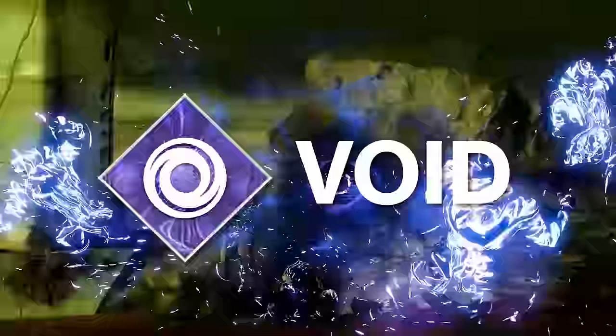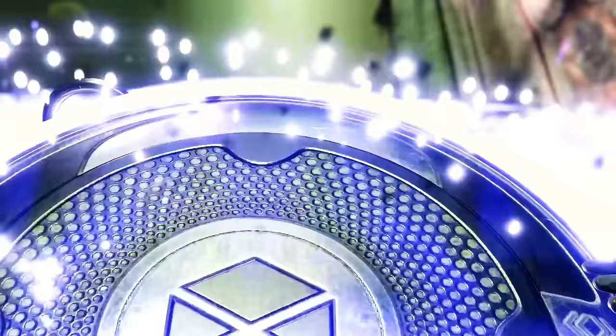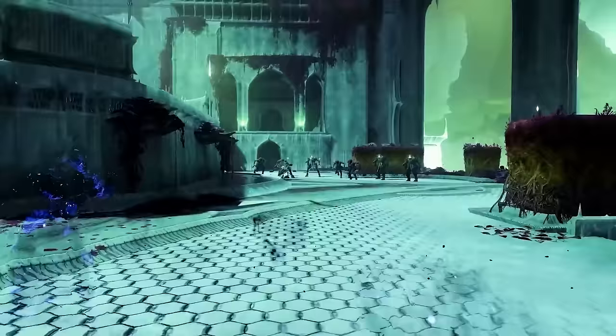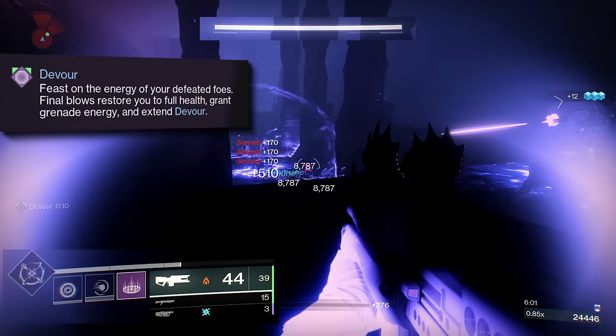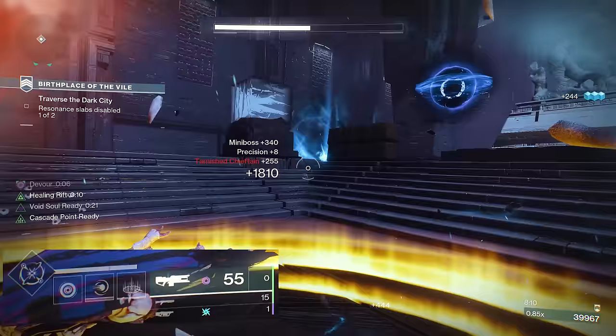Void subclasses specialize in debuffing enemies and personal survivability in a few different flavors. It features four buffs and three debuffs, making it one of the most versatile and reliable options in the game. The four buffs are called Devour, Invisibility, Void Overshield, and Void Breach. Devour fully heals you and grants grenade ability energy on final blows. Each final blow also extends the duration timer of this buff which means you can technically keep it going forever. On-demand healing and infinite grenade ability energy make this buff one of the strongest in the entire game.